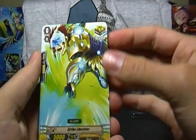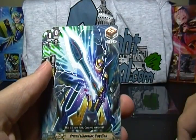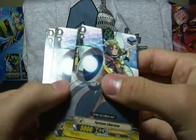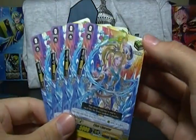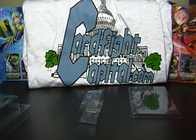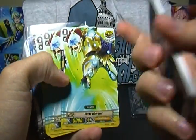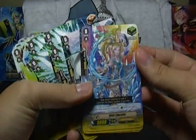And then the triggers: Strike Liberator, a new Gold Paladin critical. Armed Liberator Guadion, a new draw trigger. Four stands: Fortune Liberator, a new stand trigger. And four heals: Elixir Liberator. So it's a rainbow trigger lineup — they're all new, one new trigger of every kind for Gold Paladins. For any of your other Gold Paladin deck needs, you can boost your crits, draws, or stands from this deck.